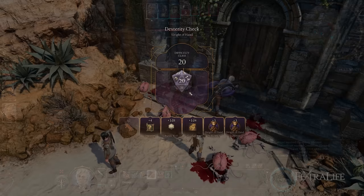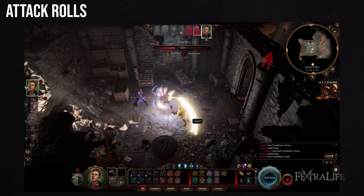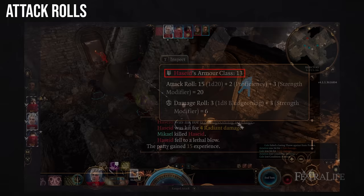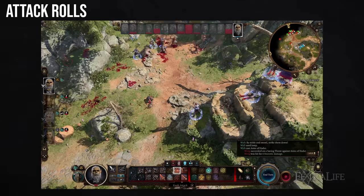The second thing ability modifier is used for is attack rolls, which is when a character is attacking another character. When attacking with weapons or unarmed, players will roll the D20 and if the roll is equal to or higher than the target's armor class or AC they will connect with their attack. Melee weapons and unarmed attacks use the character's strength modifier, while ranged weapons use the dexterity modifier. There are some exceptions such as melee weapons with the finesse property allowing dexterity instead of strength, and the monk's martial arts class feature. Additionally, your ability modifier is added to your damage roll if you successfully connect, meaning not only are you more likely to hit with high strength or dexterity but you will also do more damage.